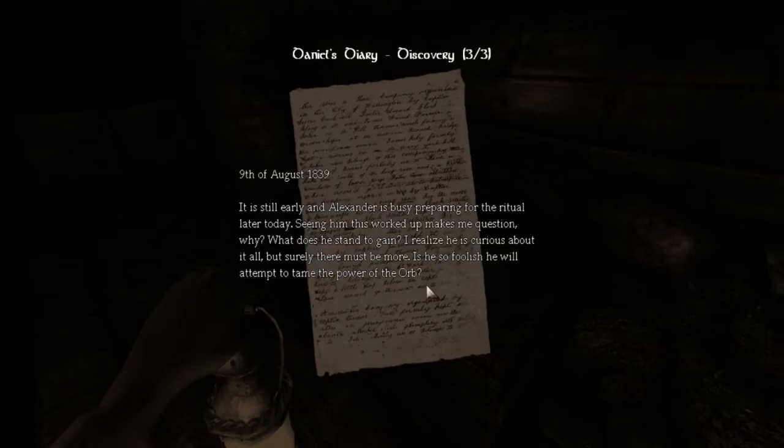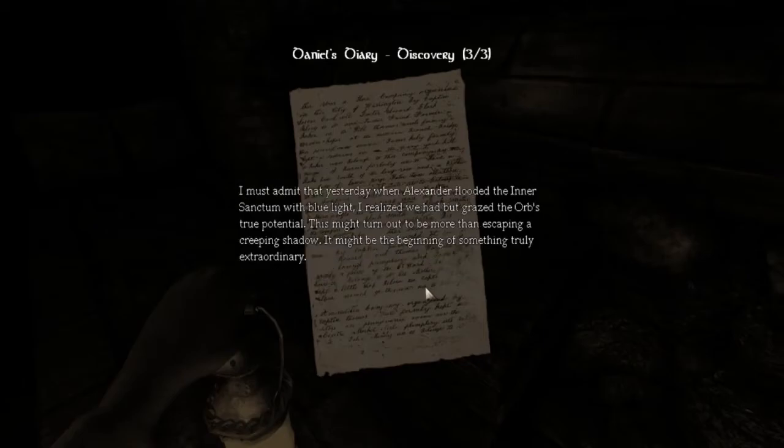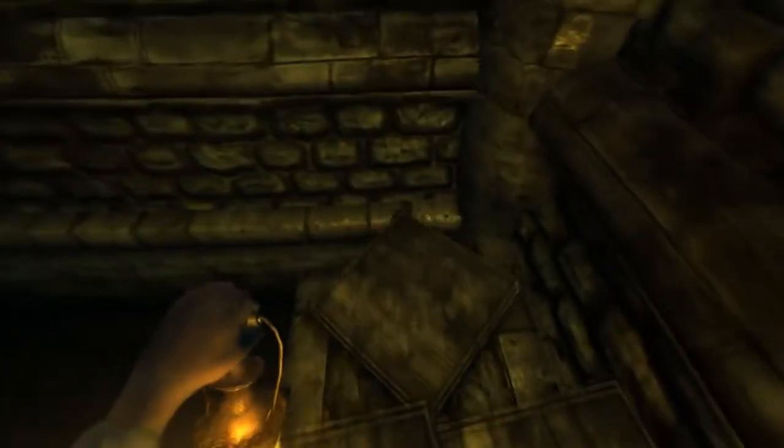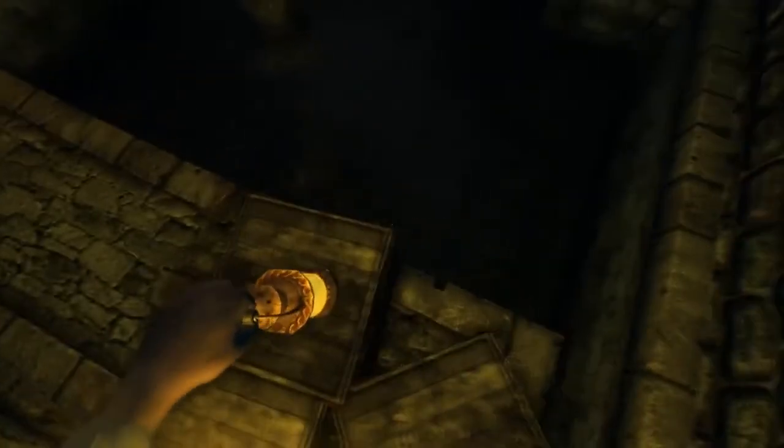What does he stand to gain? I realize he is curious about it all but surely there must be more. Is he so foolish — will he attempt to tame the power of the orb? I must admit that yesterday when Alexander flooded the inner sanctum with blue light, I realized he had but graced the orb's true potential. This might turn out to be more than escaping a creeping shadow — it might be the beginning of something.